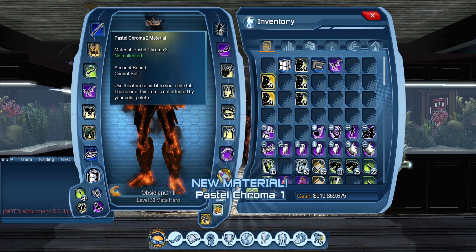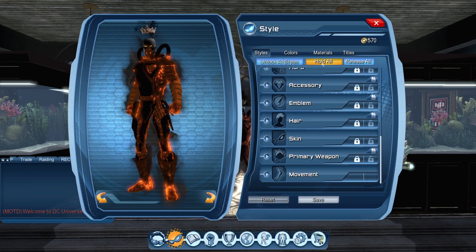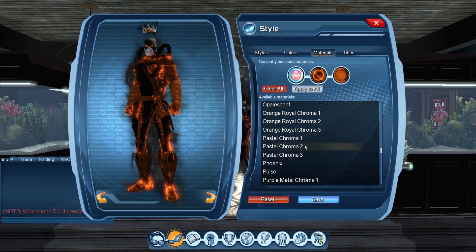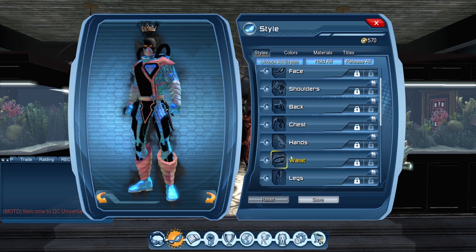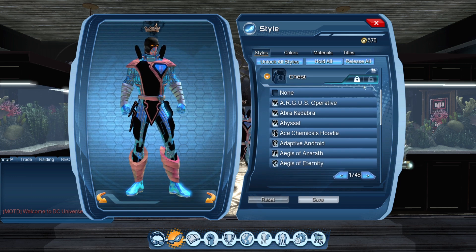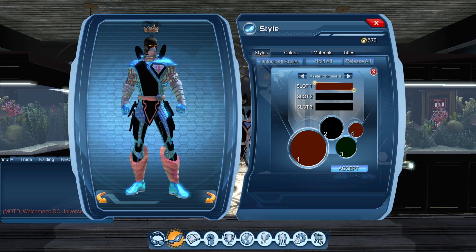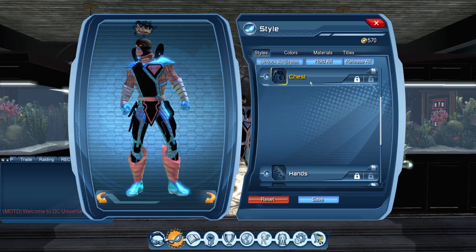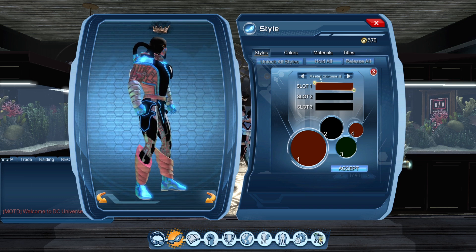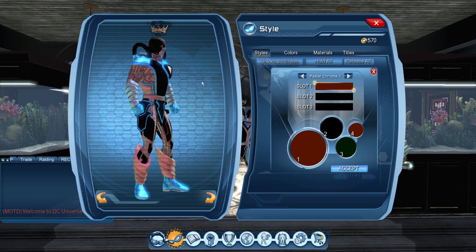So we've got the Pastel Chroma. Let's open up the Style menu. Here's Pastel Chroma — we'll ditch the Aura so you can see it better. This is probably easier to show on the chest. There's color one, two, and three. Going down to the legs: one, two, and three. Kind of different shades of pink basically — pink to blue to pink again. That's about what you'd expect compared to a Neon Chroma.